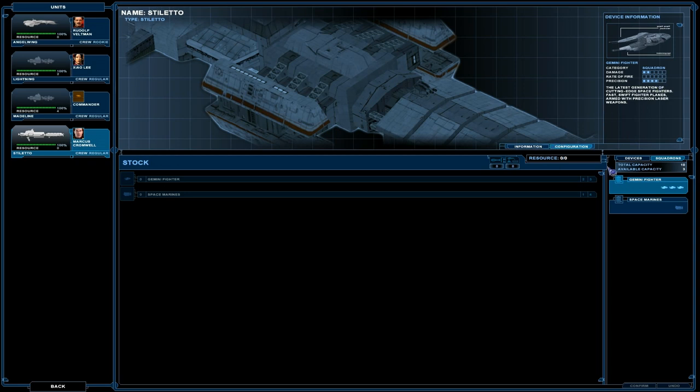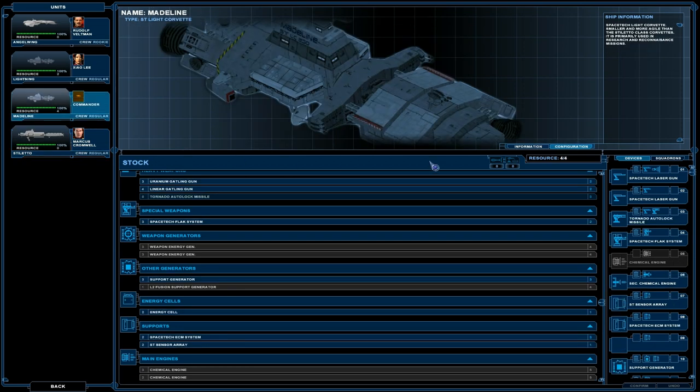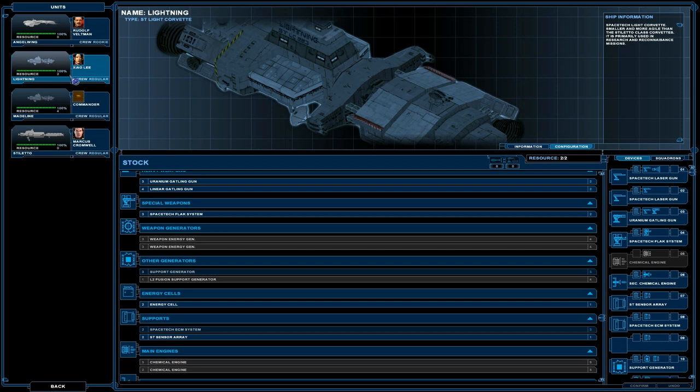You can lose two of them — two out of three — or have just one survive, basically. I have close range support, that's mainly long range, and disabling. And that's disabling and Uranium Gatling.